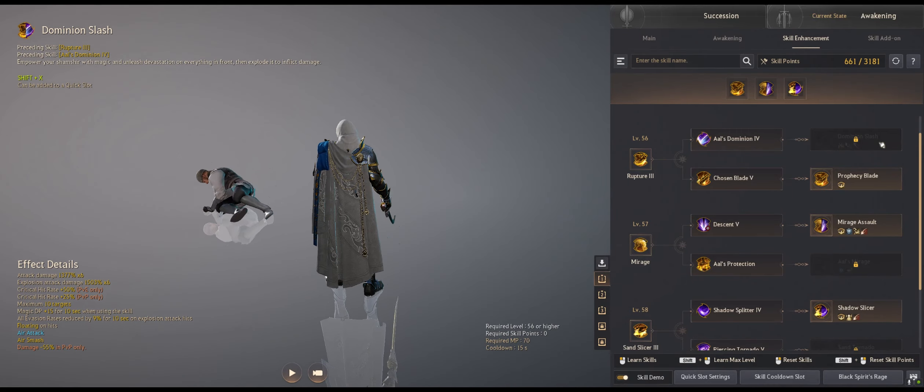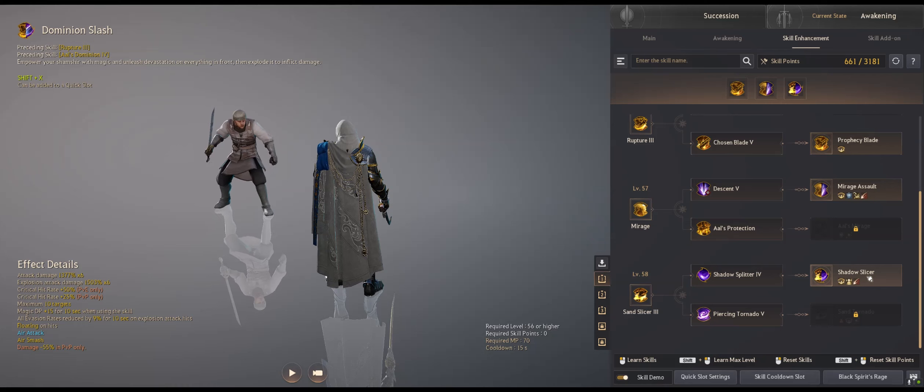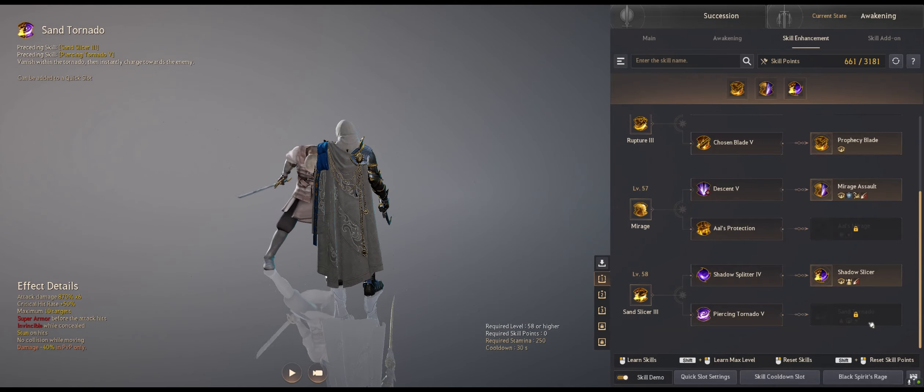Dominion Slash is slow and unprotected but it has plus 15 magic DP and 9% evasion debuff - useful in PVE but that's about it. Prophecy Blade is my go-to since it's protected. Mirage Assault is another block jump ability that will TPU behind someone and do damage. Shadow Slicer over Sand Tornado because it's faster and you can swap out of it and cast Rupture or C-swap grab. Honestly the only time I've ever used Sand Tornado was at Olins because I'm too lazy to PVE iframe, but I would not take this outside of PVE.